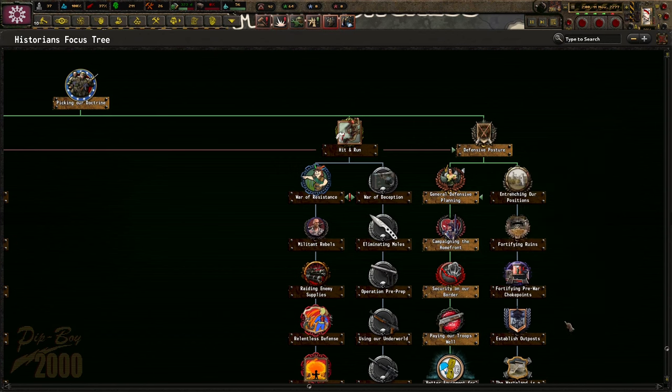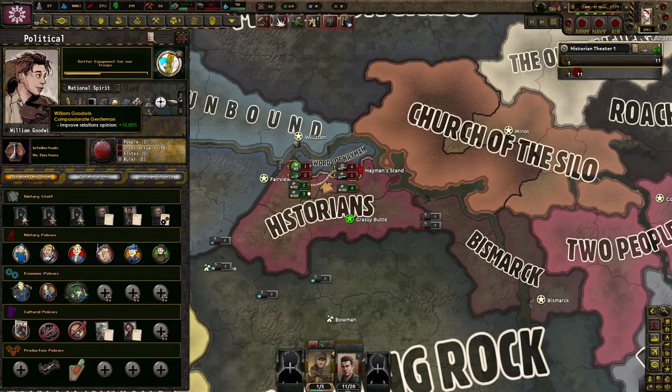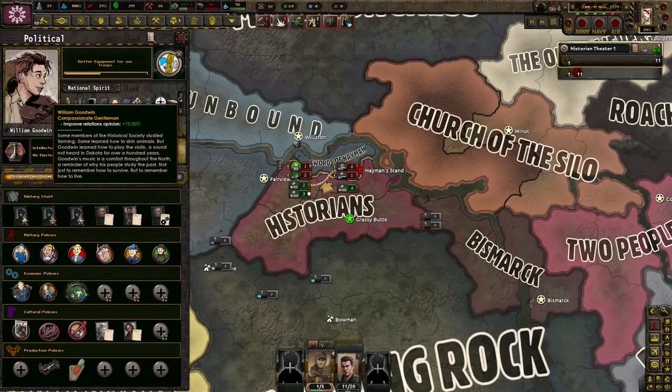I want conventional warfare and defensive posturing. If you don't know anything about the Historians, let's talk about them. We're led by William Goodwin. Some members of the historical society studied farming, some learned how to skin animals, but Goodwin learned how to play the violin — a sound not heard in Dakota for over 100 years. Goodwin's music is a comfort throughout the North, a reminder of wise people who study the past, not just to remember how to survive, but to remember how to live.